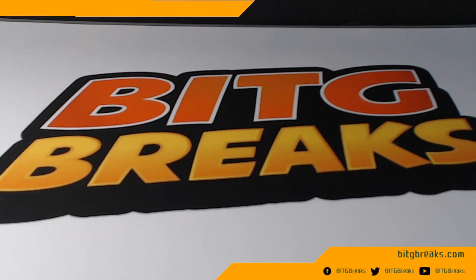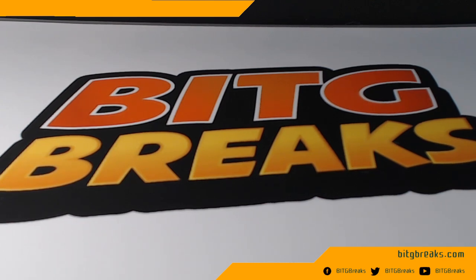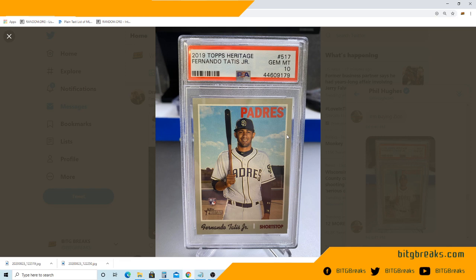We're going to give away a cool card. He picked out one of his 2019 Tatis Gem Mint 10 rookie cards. Obviously, in the hottest cards going on right now, it's anything Tatis. In fact, this card's probably gone up in value since the short time we've had it on screen here.